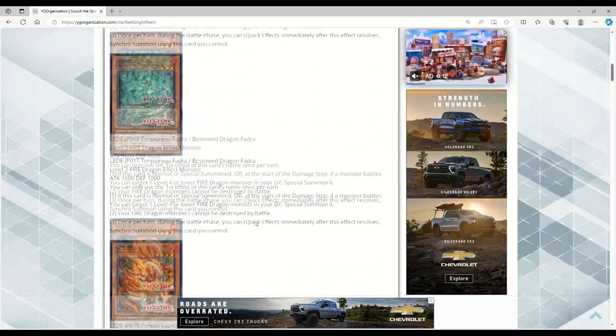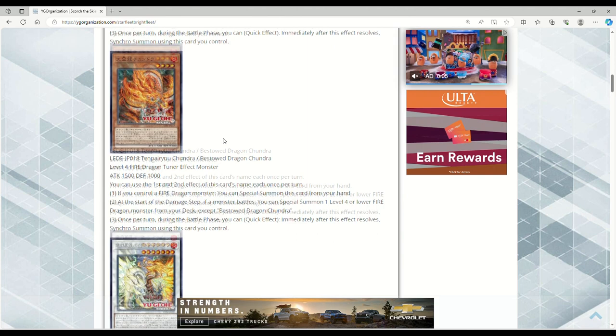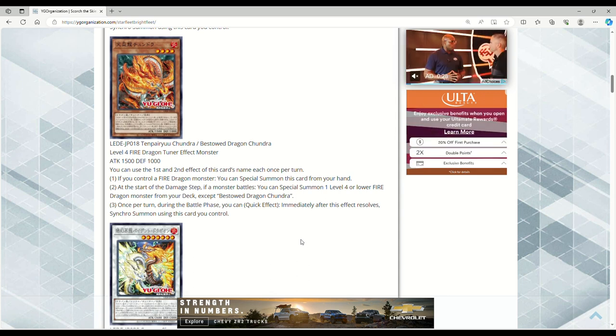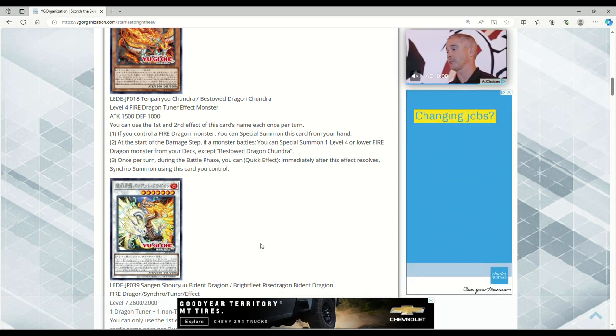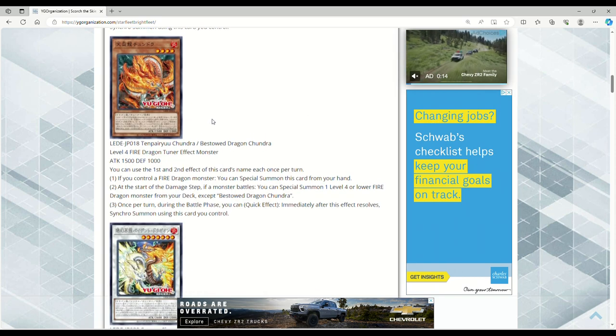The only thing that worried me is whether any of these are tuners — and here's the tuner: Bestowed Dragon Chundra, Level 4, Dragon, Tuner, Fire, Effect Monster, 1500 attack, 1000 defense. You can only use the first and second effects once per turn each. If you control a Fire Dragon monster, you can special summon this card from your hand. At the start of the damage step if a monster battles, you can special summon a Level 4 or lower Fire Dragon monster from your deck except itself. Once per turn during the battle phase, quick effect — synchro summon using this card. Pretty cute.